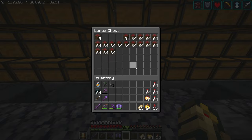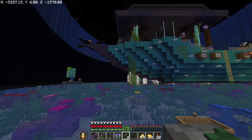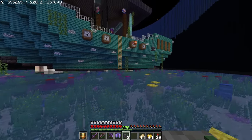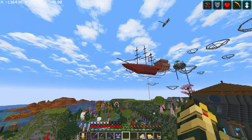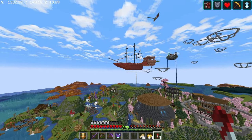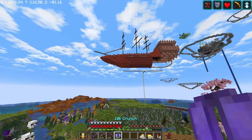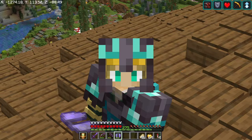Luckily I did a bunch of resource gathering before this project, so I'm hoping I have enough mangrove to make this happen. Here's a better example of what a keel is — I'm going to divide up the boat just like my very first boat, but better. Fast-forward a few hours: I think I've got a better direction for the front of the boat — made it a little less thin and smoothed out this archway. Now it's time to work on the back side and then put the keel in place.